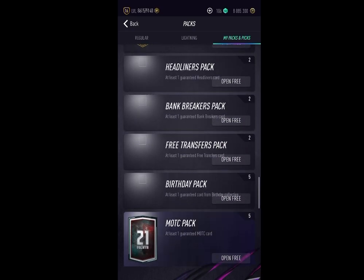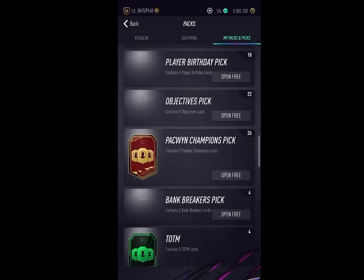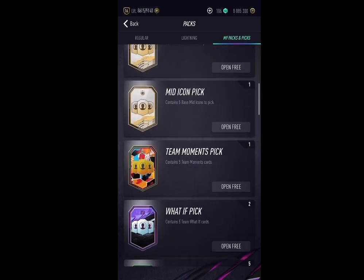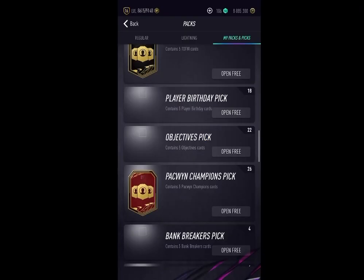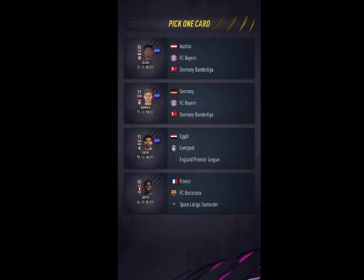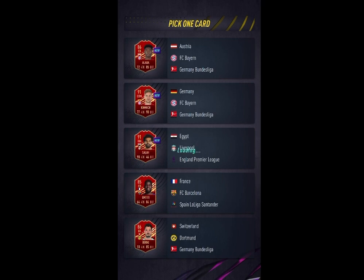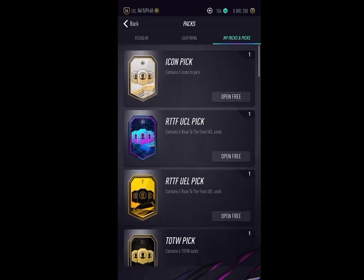Why are all these packs like this, even some picks? Is it because I have too many packs and picks waiting, or is this just some random glitch? Anyway, the icon pick is a big one. In the meanwhile, we'll open the Pack Win champions pack pick and we will take Kimmich, obviously.